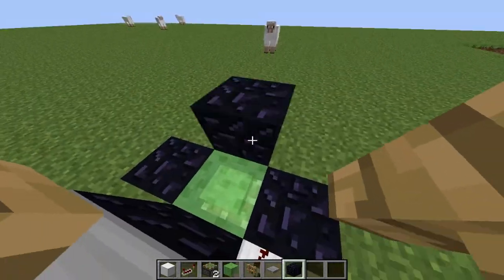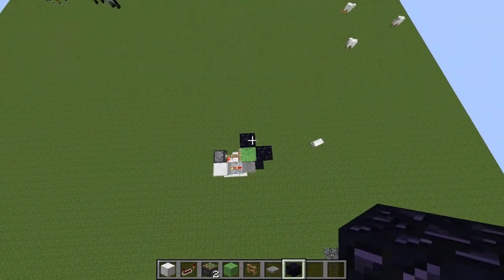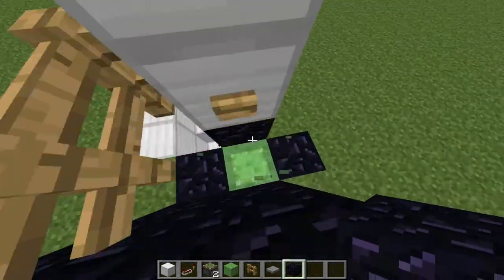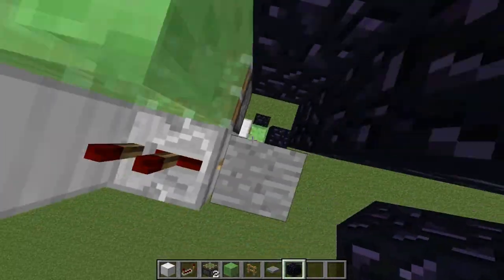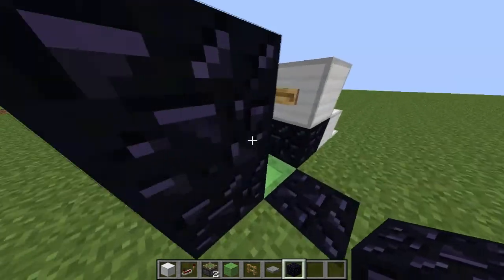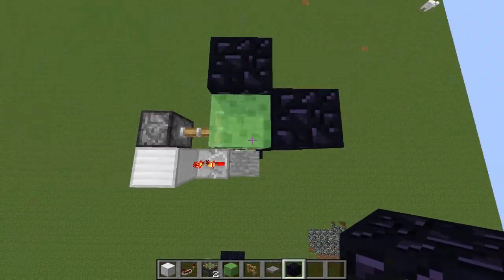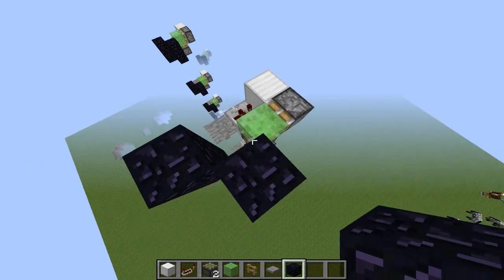I recommend you add a third block to it, and then add a wall there so you will get equalized with the whole build. So I've built a couple more layers here. As you can see, it's working pretty fine — I fell there, don't worry about that one. And as I said, it's lag dependent, so you will be heading up, and as you saw, it failed a little bit there.